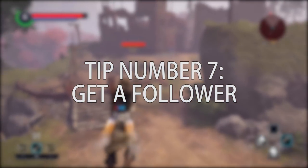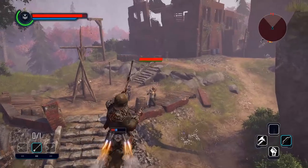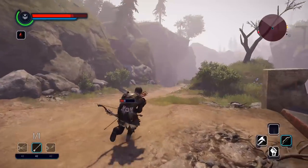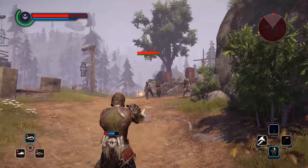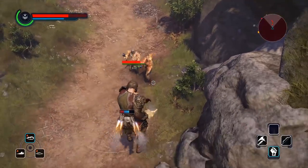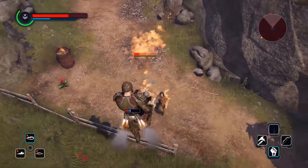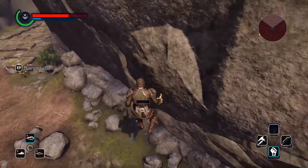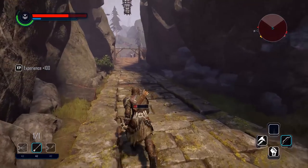Number 7: Get a follower. No matter who you decide to work for, you'll be able to pick a follower. For example, if you decide to stick around Goliath, you can have Duras as your follower, but you have to complete a fairly long quest for him — it's not that hard, just some running and talking around the whole place, but it's really worth it. There are other options of course, such as repairing your drone that crashed with you, doing a quest for Ray the guy who stole your stuff, or finding a cleric follower in a location I won't spoil.